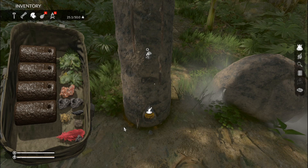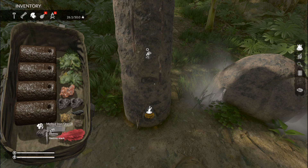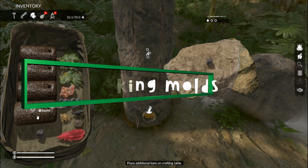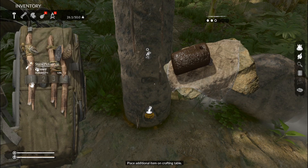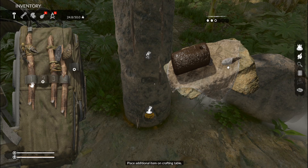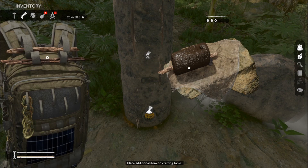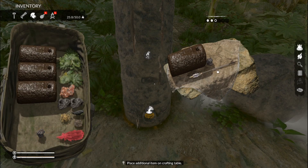Now that you have your melted iron and your empty molds, you're ready to make a mold. Place a melted iron ore onto your crafting mat, then place an empty mold, and then the tool that you want to use. You only have four options so far: you can either use the stone blade, the stone axe which is just a rock and a stick, you can also make a mold of a stick for armor, and finally you can also make a mold of an arrow.